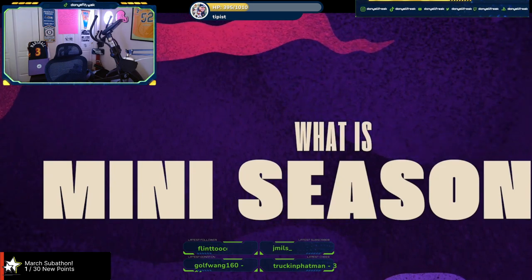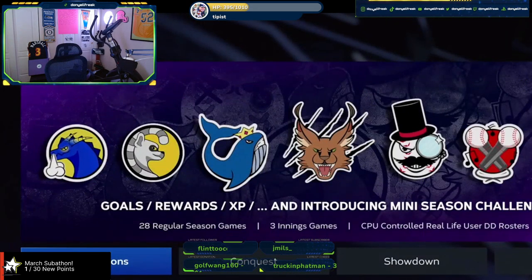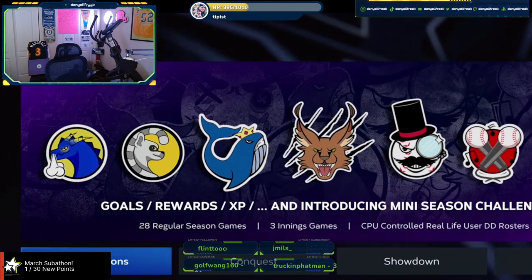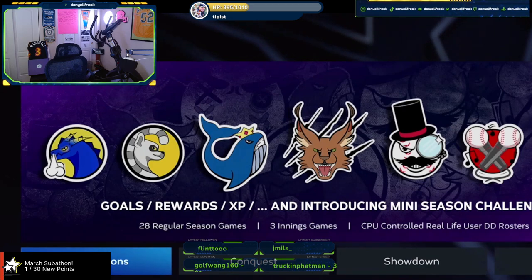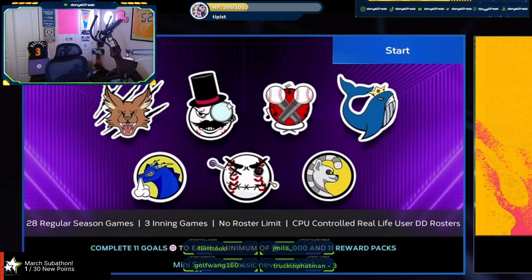For our new fans — what is a Mini Season and where is this game mode located? Mini Seasons is in Diamond Dynasty under single player. Basically, like the name says, it's a small season — you play a 28-game season where each game is three innings long. Last year you played against teams that were CPU-controlled but based off of other Diamond Dynasty players' squads, so each run was different.